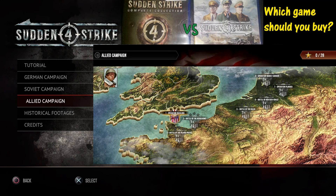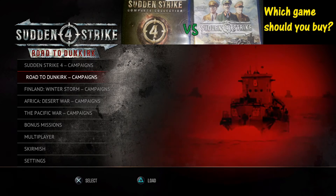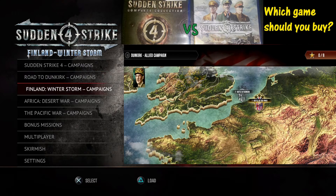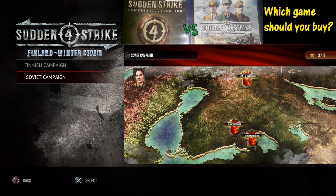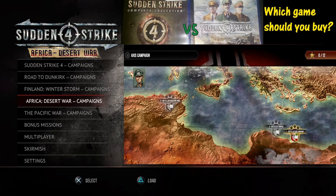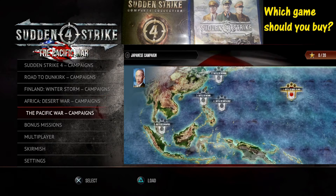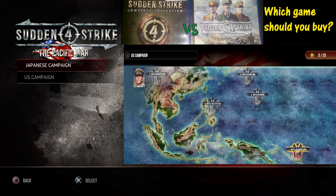What the complete edition adds: first, Road to Dunkirk, with a German side and an Allied side. There's also Finland Winter Storm, with three campaigns where you can play as Finland or the Soviet side. Additionally, it includes the Africa Desert War campaigns, where you can compete as the Axis or undertake a British campaign.